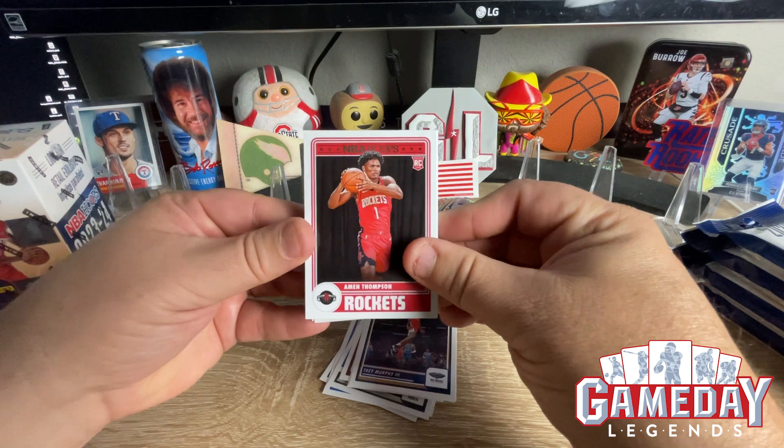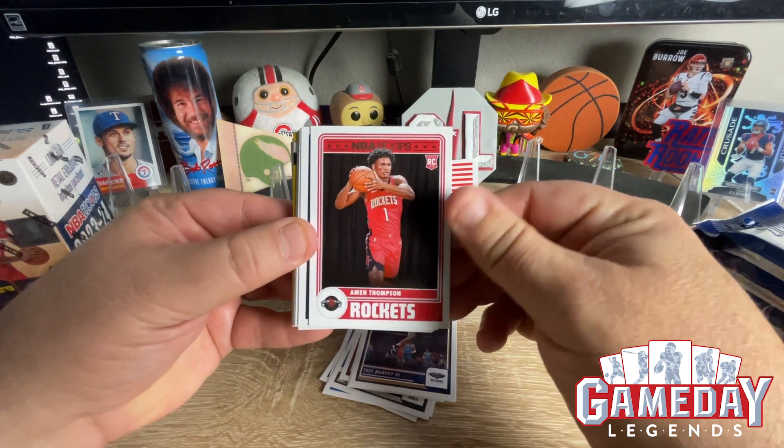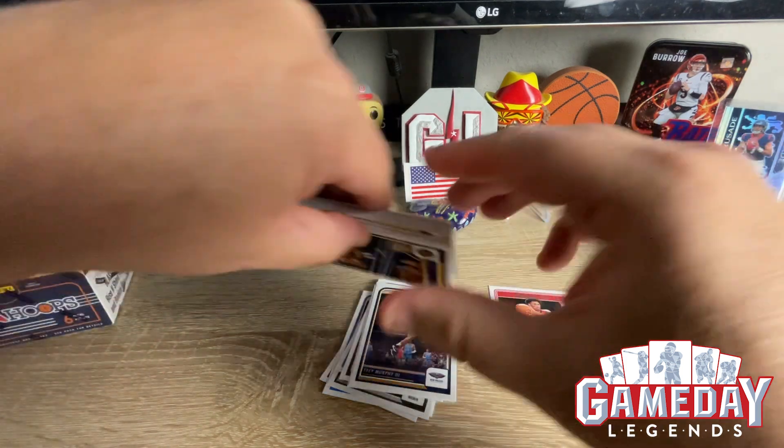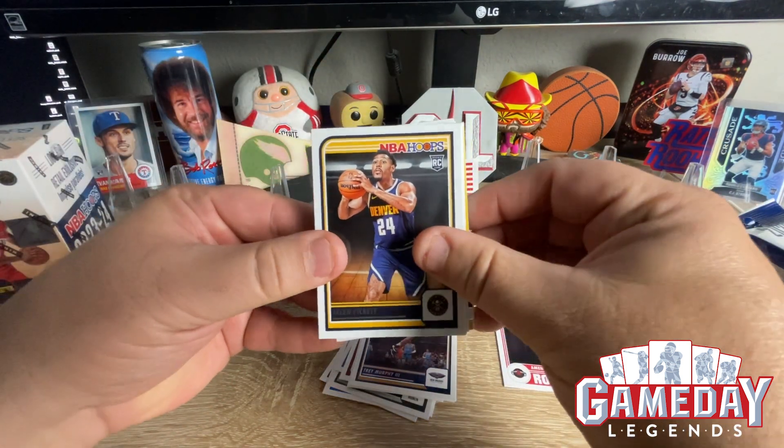Oh yeah, the Thompson Twins! Let's go. That is sweet. I love the rookie cards. And we got a Jalen Pickett. Very cool.